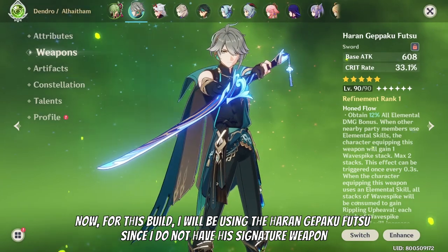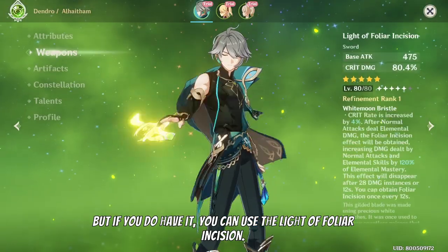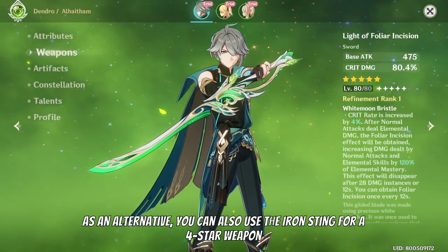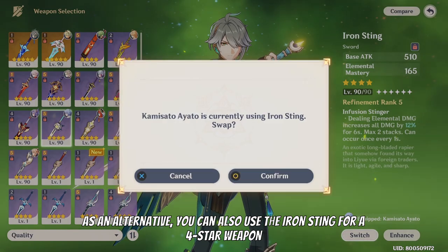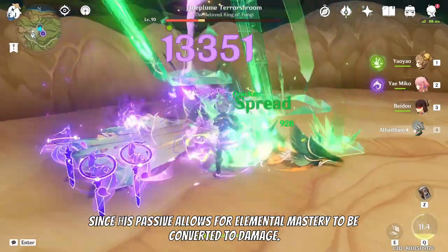For this build, I will be using the Haran Geppou Futsu since I do not have his signature weapon. But if you do have it, use the Light of Foliar Incision. As an alternative, you can also use the Iron Sting for a four star weapon, since his passive allows for elemental mastery to be converted to damage.